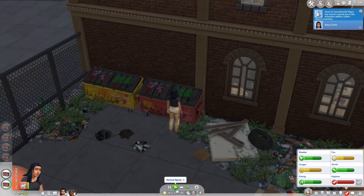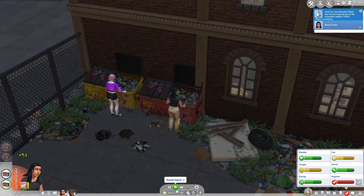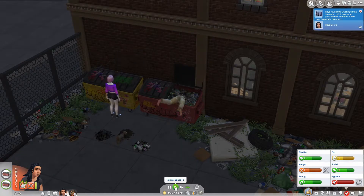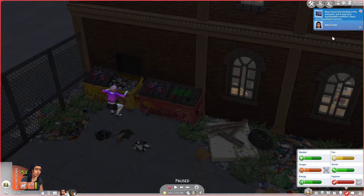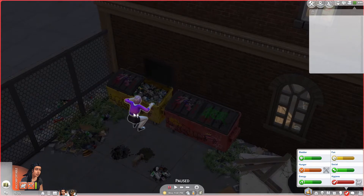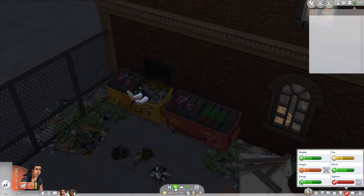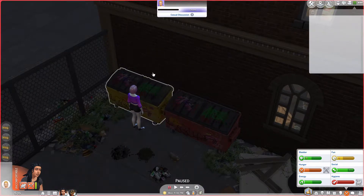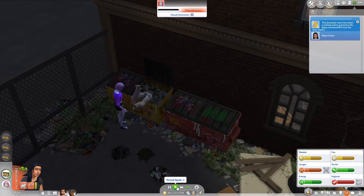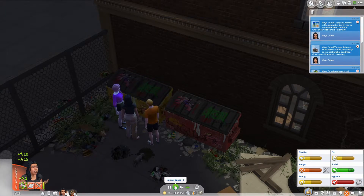I've also dressed Maya in a way that feels appropriate for someone who is homeless — no shoes, and trousers that look like something a homeless person might wear. Oh, we can sell that coffee table! And a random Realm of Magic sim keeps trying to use the bin — can you please stop? I'm getting in there before she can. Oh, we got a TV from the recycle — that's good!